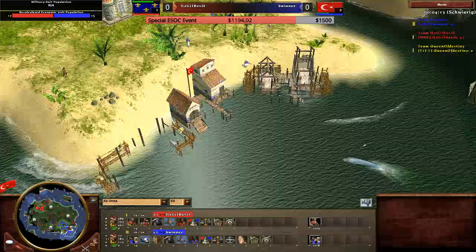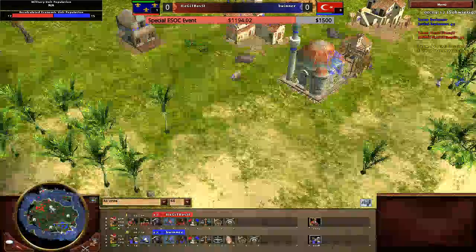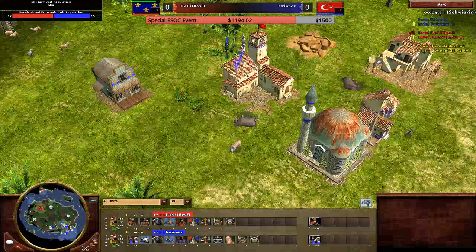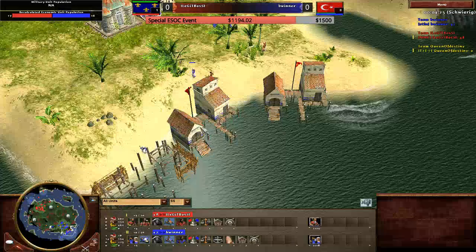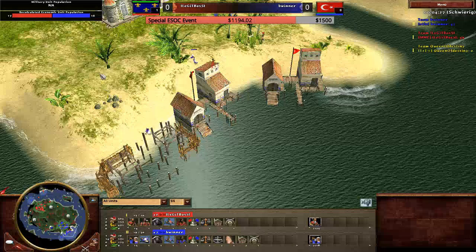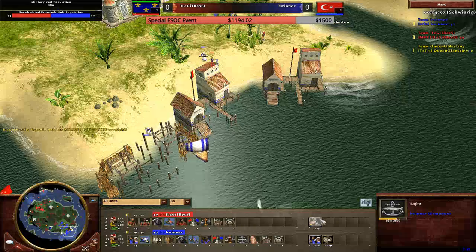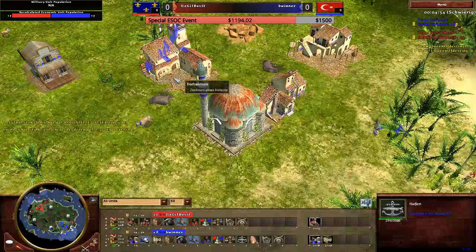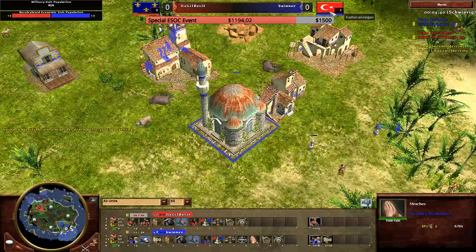Oh! Another one! Three docks actually. I don't know how he's gonna sustain this dock with this fishing boat boom with Otto eco. I guess he's gonna ship 700 wood first, but still — 700 wood is only 10 boats now. Not so many, you know. 700 wood first. But the mosque makes really a lot of XP now.